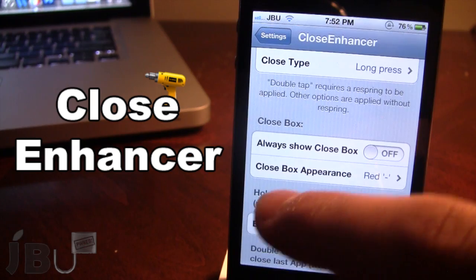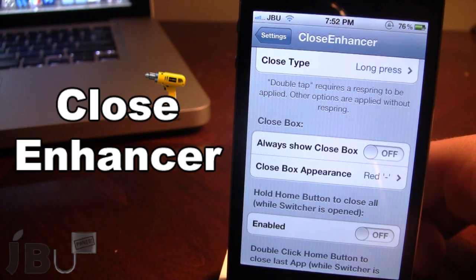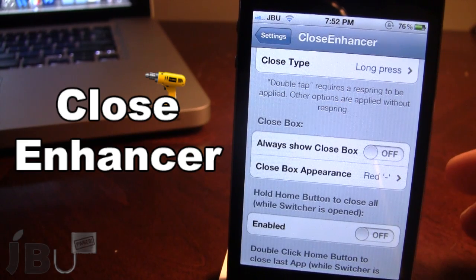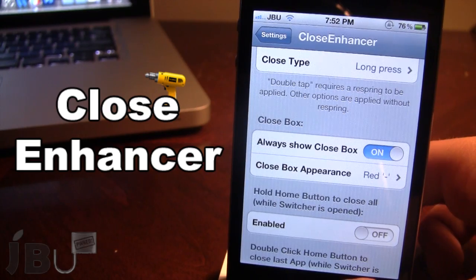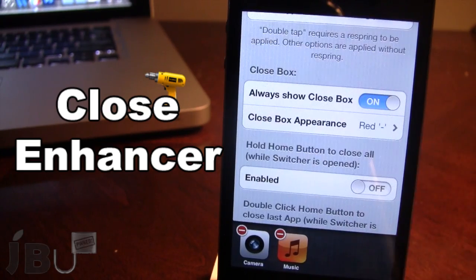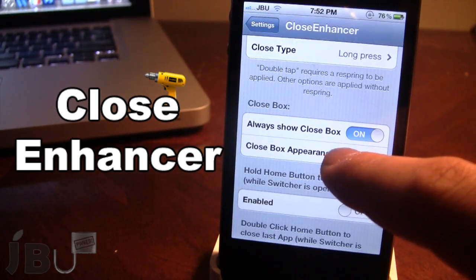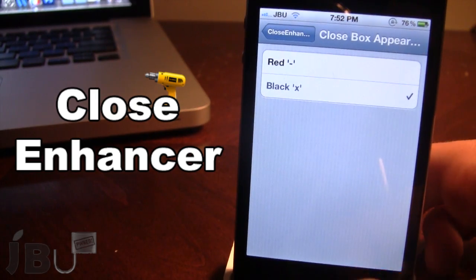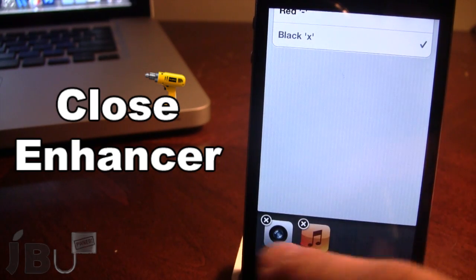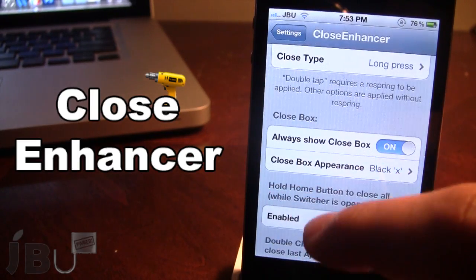The next feature is the close box. Normally when you invoke your switcher, the close box is not automatically there — it only appears when you hold down an icon. If you enable this option, the red line will appear on all apps automatically. You can also change that red line to a black X, so it's an easier way to close out those applications.